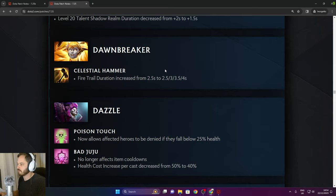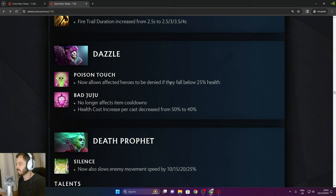Dawnbreaker: Fire Trail duration increased from 2.5 to 4 seconds in late game — that was definitely needed, she needed a better farming tool. Dazzle: Poison Touch now affects heroes to be denied if they fall below 25% health — you can deny people with Poison Touch now. Bad Juju no longer affects item cooldowns — thank god, no more Dazzle Midas.